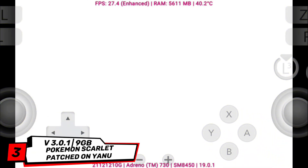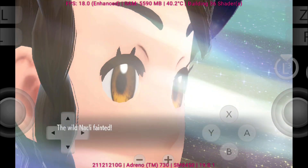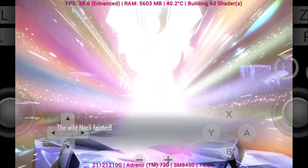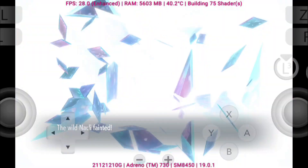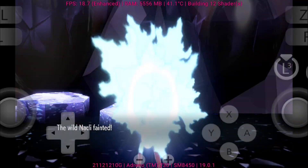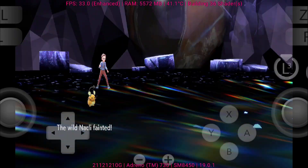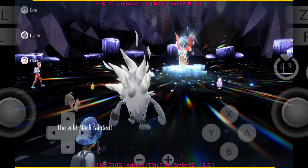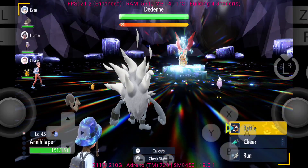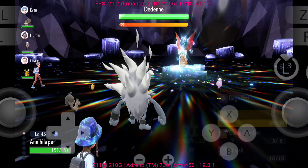Now let's dive into Pokemon Scarlet on Eden Emulator version 0.3. The game boots up successfully, but stability remains one of the biggest issues. On the latest Scarlet version v4.0, the emulator struggles heavily — random crashes and freezing make it nearly unplayable. That's why I downgraded to version 3.0.1, which is a bit more stable. Even then, crashes still appear and performance is far from smooth.